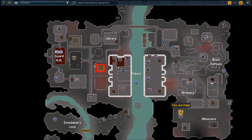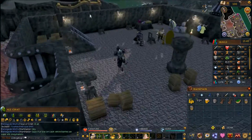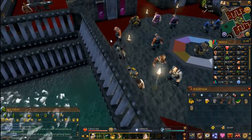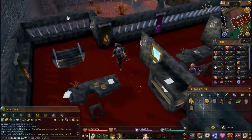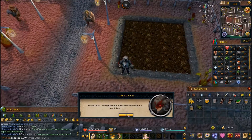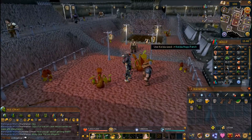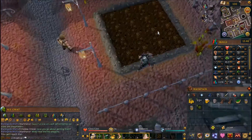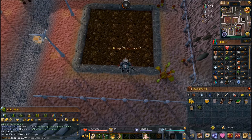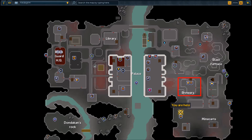Once you bring him the item he'll give you the fourth hop, which you need to plant in Keldagrim — it can't be planted in the sun or it won't grow. Go through the palace or around it; there's a hops patch on the eastern side. Speak to the gardener first before planting, then use the seeds on the patch. They take five to twenty minutes to grow. Once they've grown, harvest them and head to the brewery.